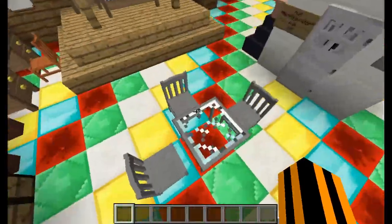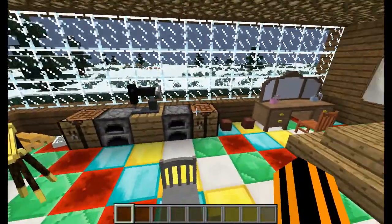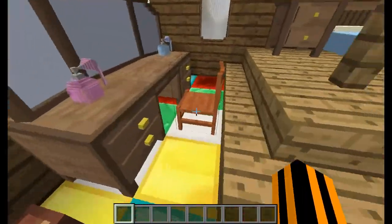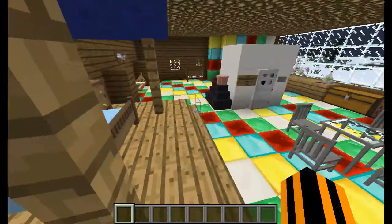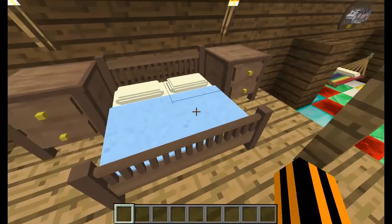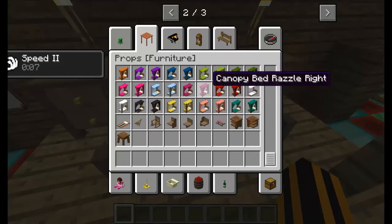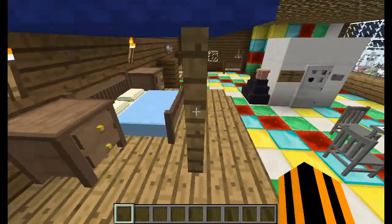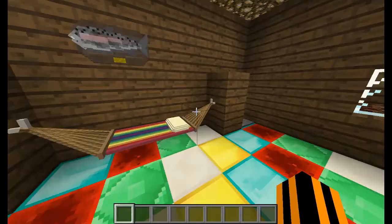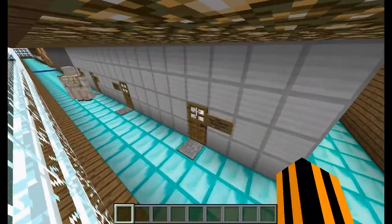There's a glass dome area — pretty nifty. You can sit in the chairs; not everything is interactive though. There's a sewing machine, a makeup area, perfume, and a mirror you can stare at yourself in. There are also tons of new beds — you can do canopy beds as well — and you can actually sleep in them. There's some luggage and just tons of cool stuff in this small house.